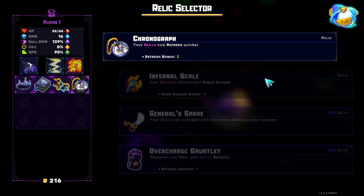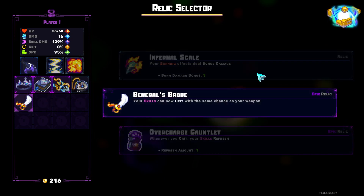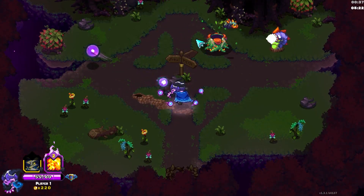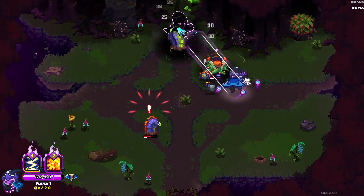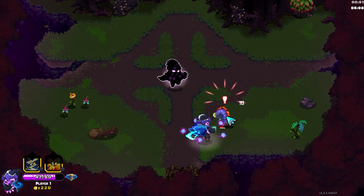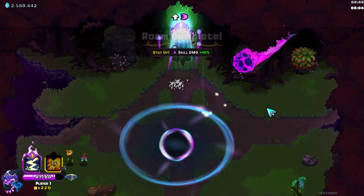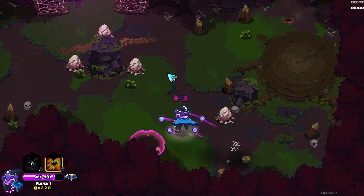None of these skills are good, so I'm going to roll again. General saber is not bad except we have zero percent grit, so I'm going to go with chronograph. Maybe we take generals and try to find some grit. I'll take wisdom for sure. I need the enemies to be grouped up and right now they're not grouped up. The one downside with not using staff for a skill build is just the refresh is so bad.